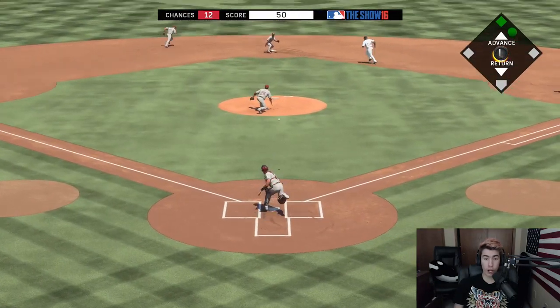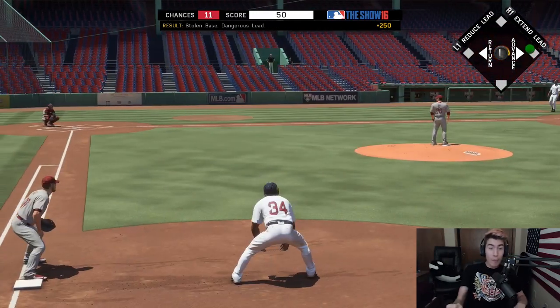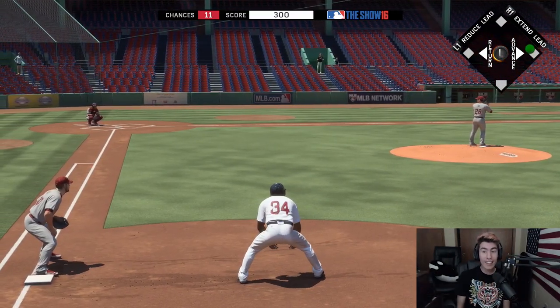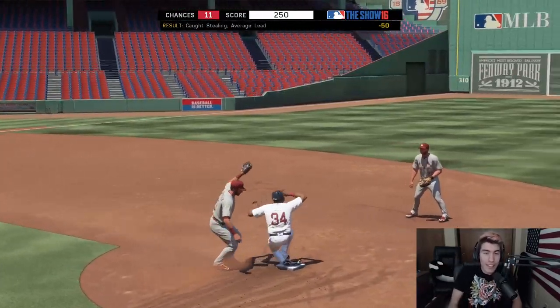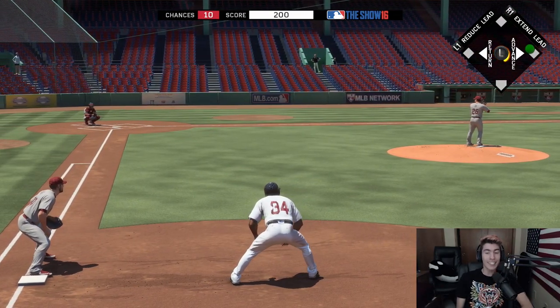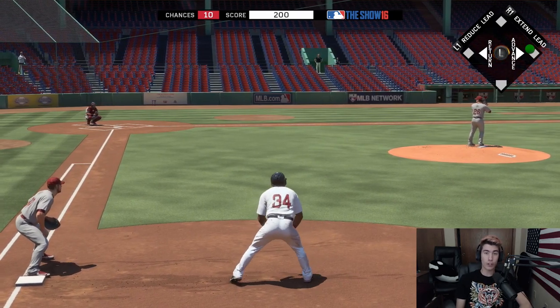Oh, 0.12 — perfect jump! Perfect jump for David Ortiz. Stolen base! Let's go, baby, we got it! David Ortiz finally steals a base on one of our last attempts. Sometimes you get lucky — I think that was lucky. David Ortiz stole a base on Yadier Molina. You heard it here first, guys. All it takes is a perfect jump.